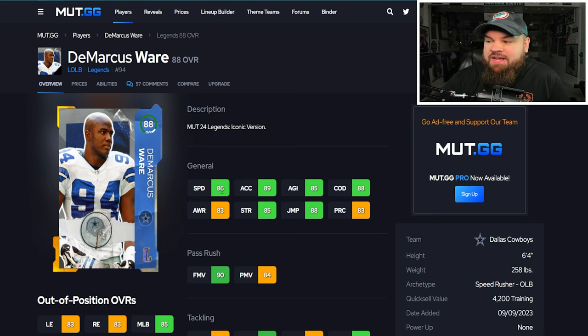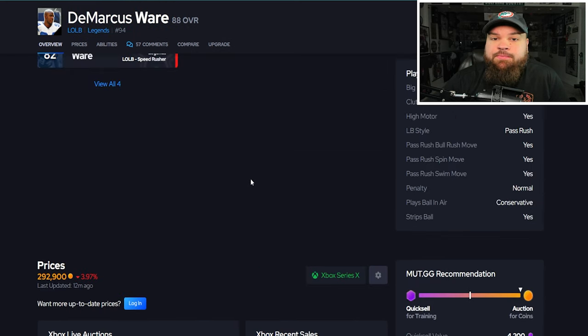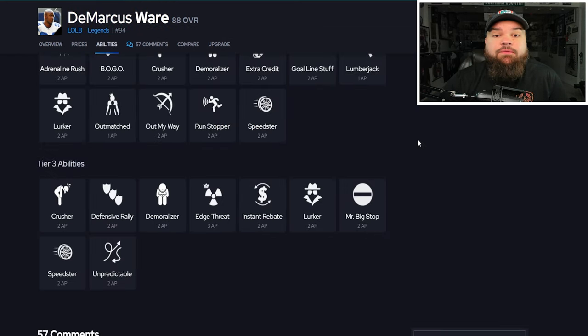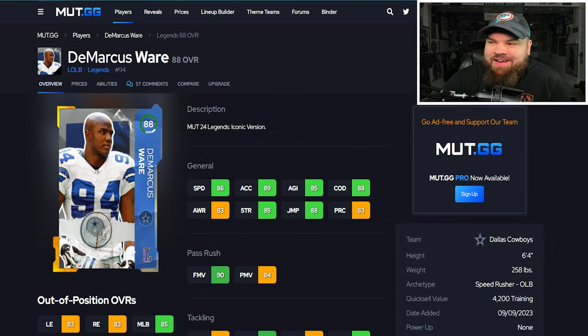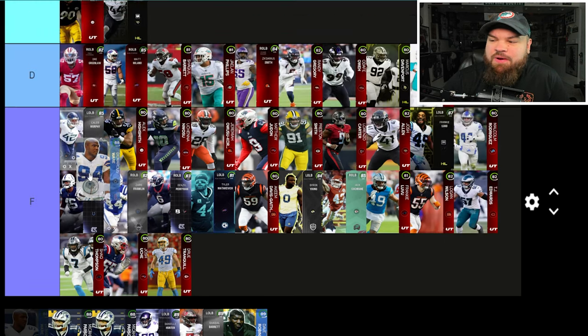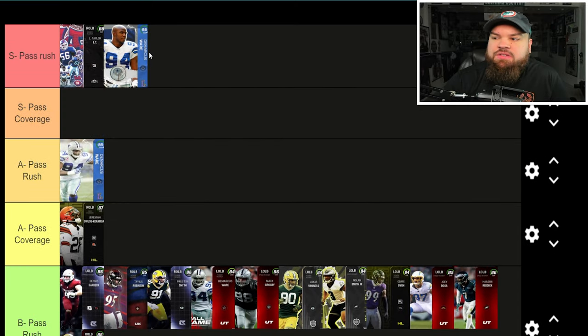Now we get the full DeMarcus Ware card — 86 speed, 89 acceleration, 90 finesse moves, 84 power moves, 89 block shed, 91 impact blocking. Again same traits — every single pass rush trait on yes. From an ability perspective he gets Extra and Unpredictable — probably the two best abilities for a defensive lineman, though they aren't that great honestly. DeMarcus Ware going in the S tier, right there with LT. These two are beastly pass rushers.